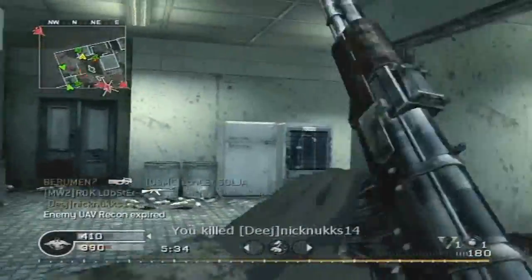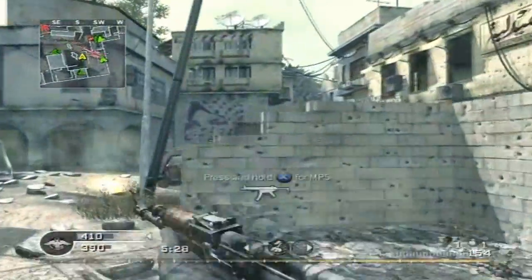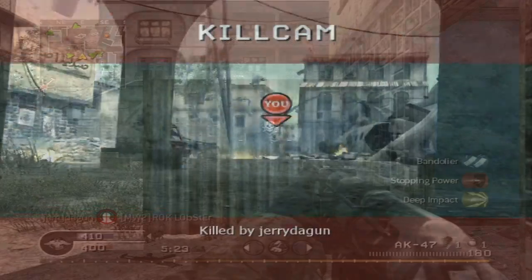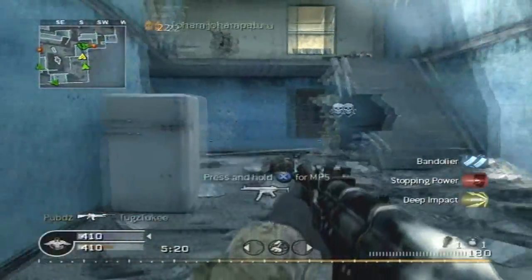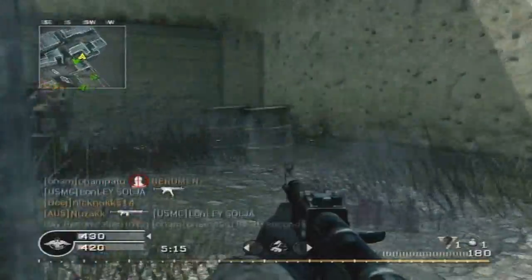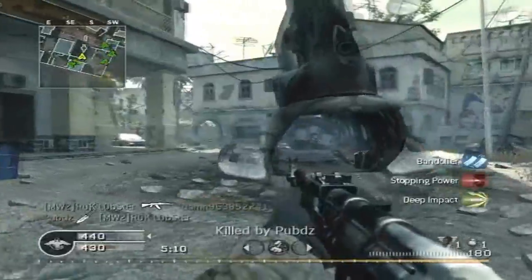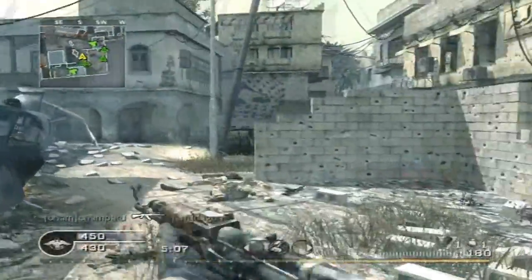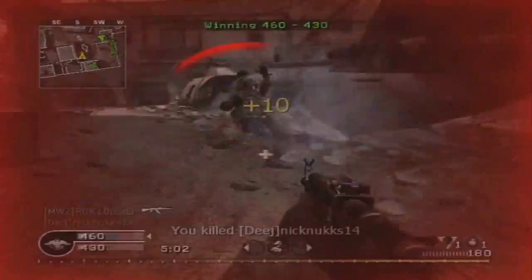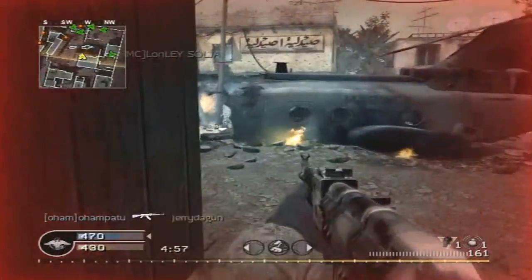Some of the attachments are going to be kind of unique — you're going to have a lot more to choose from than just the standard red dot sights, silencer, grenade launcher, and grip. Those will all be back, but then you'll also have the choice to put on heartbeat sensors, full metal jacket ammo which is basically going to be like Deep Impact, extended magazines which is going to be like Bandolier, and an under-barrel shotgun which I'm kind of curious to see how that's going to work.